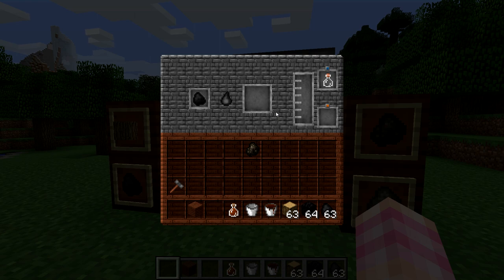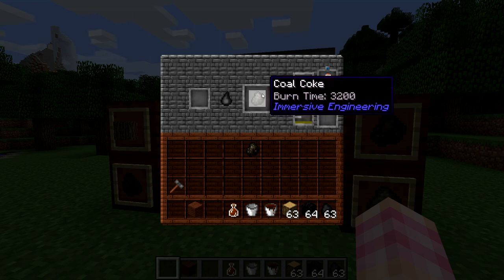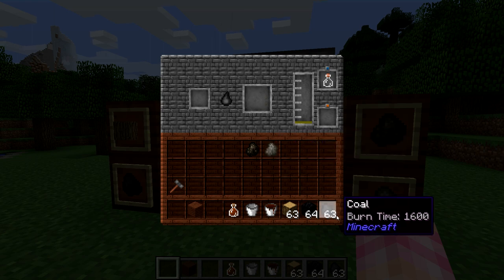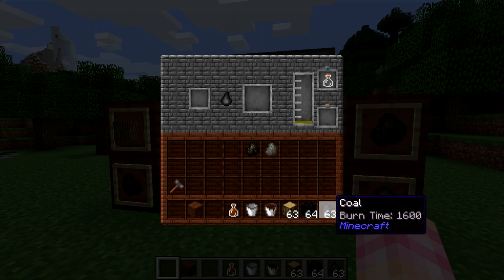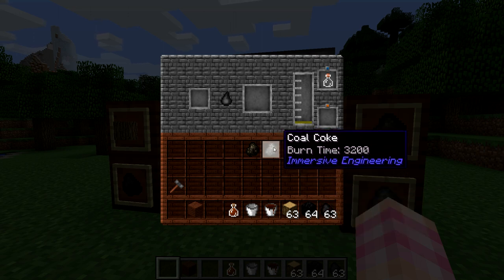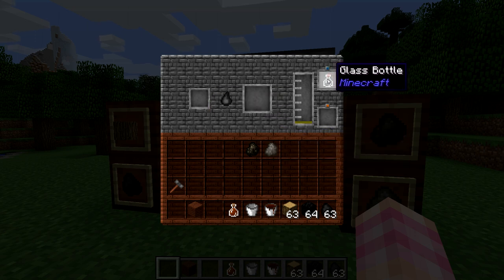And it should be finished — there we go. So there's some Coal Coke. You can see the burn time is 3,200, so it doubles its effectiveness — it upgrades the coal and gives us some creosote oil.